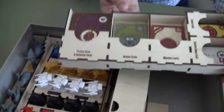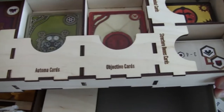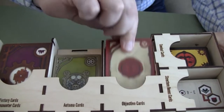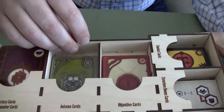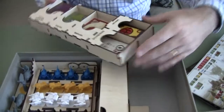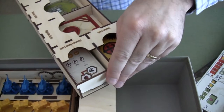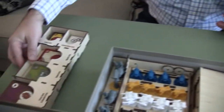There are labels for all of the cards — factory cards, objective cards — and check this out: there's a release mechanism so you can get the cards out nice and easy. When they're stored, they're not going to be falling out or rattling around. The same thing on the other end — you've got a spot to raise it up and release it to get all those cards out, so you can set them aside easily.